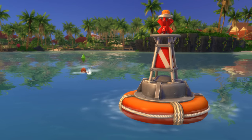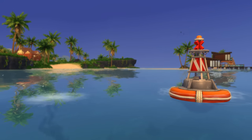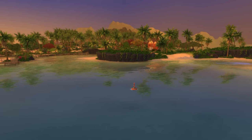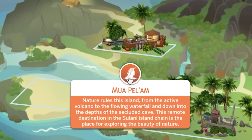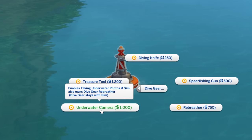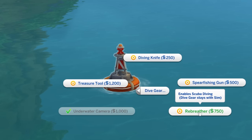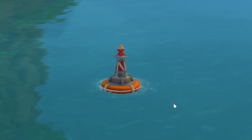Next up, we're going to head into the sunny world of Sulani, where we will be dabbling in the world of underwater photography. For this secret collection, you're going to want to find a deep water buoy, such as the ones located off the coast of the islands in both the Lani St. Taz and the Mois Pelham areas. You'll want to start by purchasing a rebreather for 750 simoleons and an underwater camera for 1000 simoleons — yes, there's a bit of an upfront cost. Once you've purchased both, you'll be able to have your sim click on deep water buoys and choose to take underwater photos.